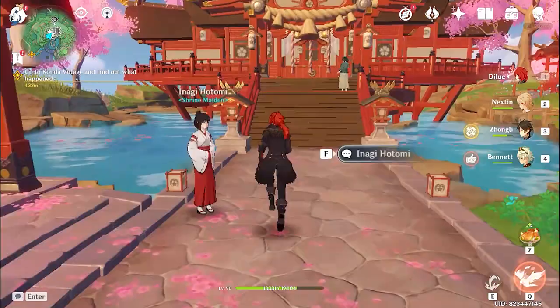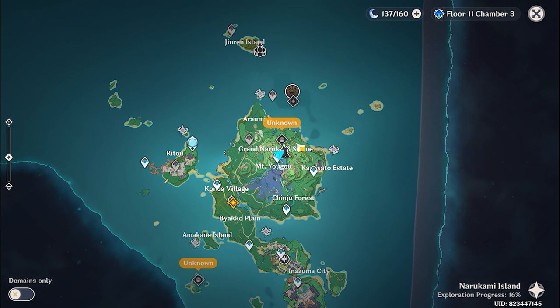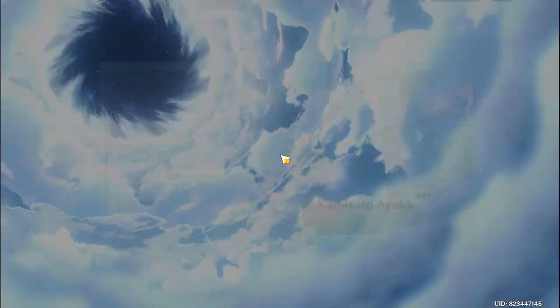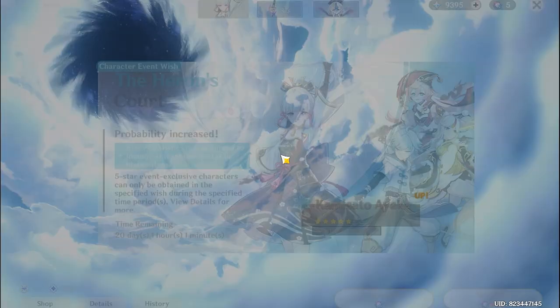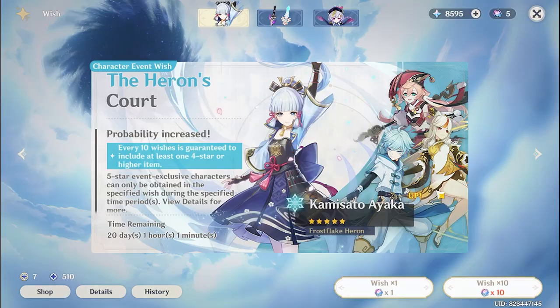So let's do this for Ayaka. We are wishing here. Let me do it. I am praying that we draw Ayaka. 4-star — okay, let's draw.